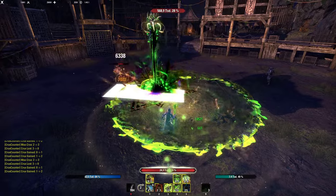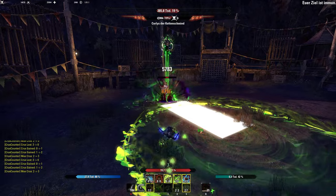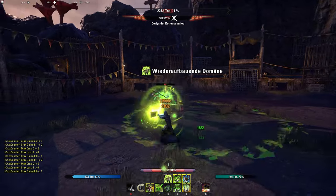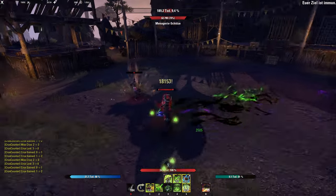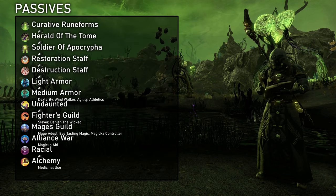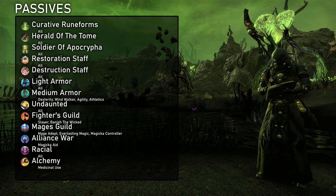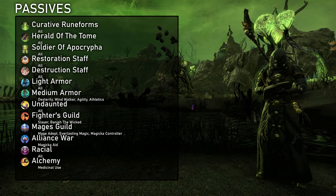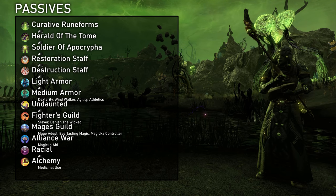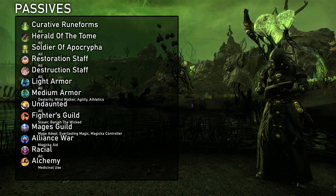To finish this section we need to arrange our bars in a sensible way — that means having important passives and short abilities concentrated on our front bar. Arcanist has very few passives tied to abilities. Having a Soldier of Apocrypha skill on our front bar increases sustain, but that's about it. In terms of passives we need our three class lines and whatever weapons and armor we are using — normally light and medium armor, healing and destruction staff, and further Undaunted and maybe Mages or Fighters Guild if we use active abilities from those lines. Then Magical Aid from Alliance War, racial passives, and Medicinal Use from Alchemy.